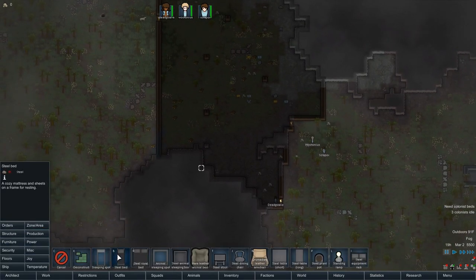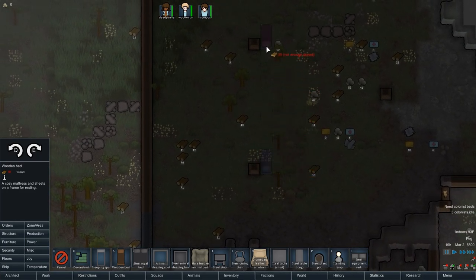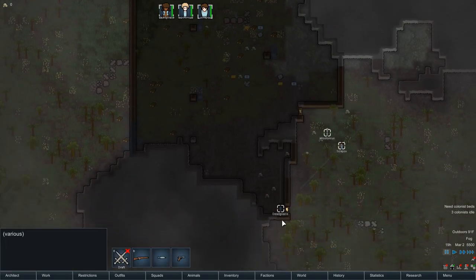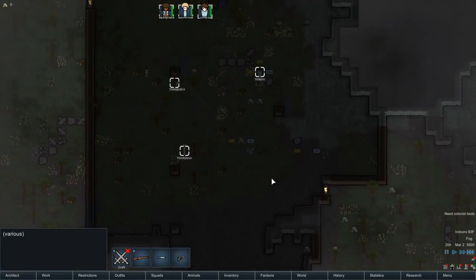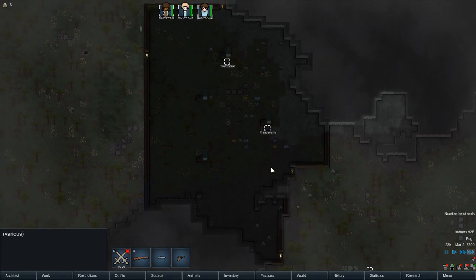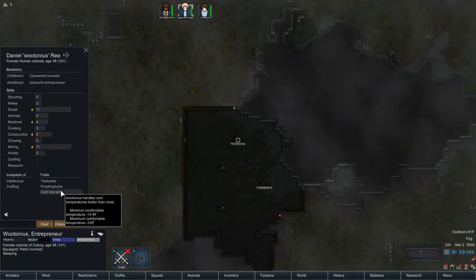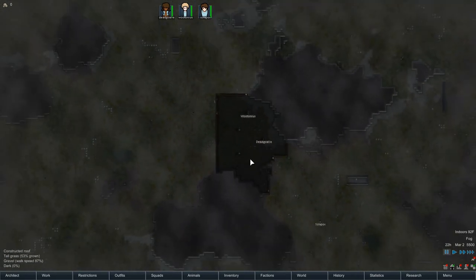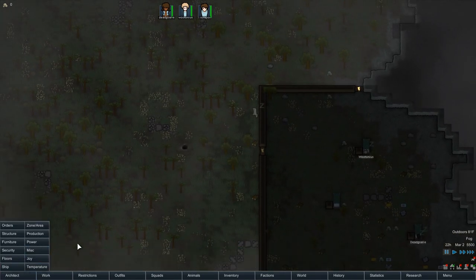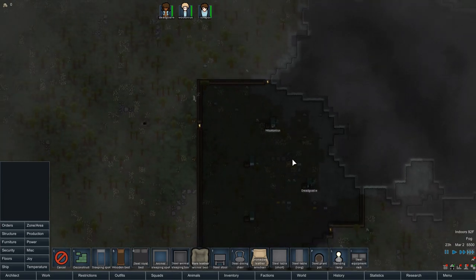Next thing we need is some beds. Let's see if we can squeeze some in before bedtime — it's already 19 hours. Bed here, another bed here, another bed here. Two beds in, three beds in, four beds in — excellent. Do we have any night owls? No — good. We're off to a good start on our little base. We'll need an animal sleeping spot indoors for our puppy.